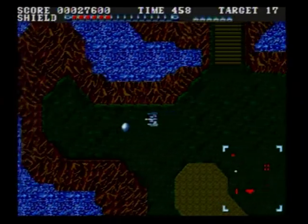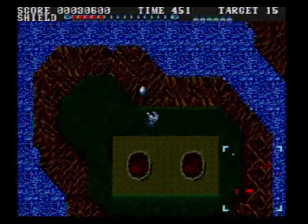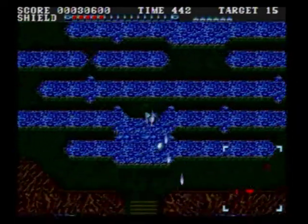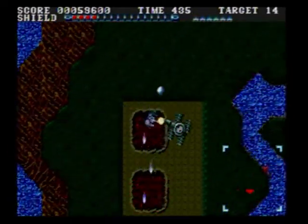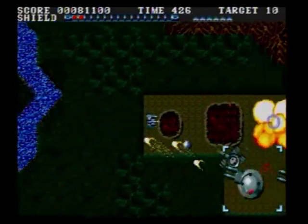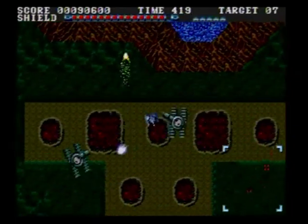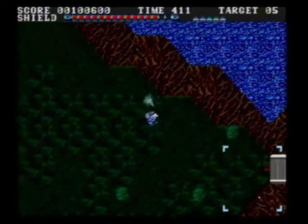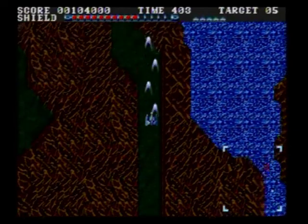Let's see what's up here - is this the boss? Nope. I guess the other blinking one is probably the boss, so let's start heading in that direction. Sometimes it's better just to ram them - just take them out with you. Eat that - take out as much as possible. That's the best strategy, just rush them.